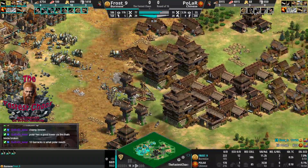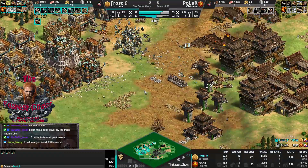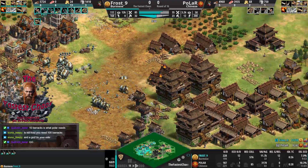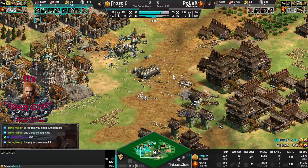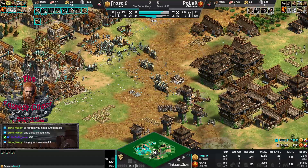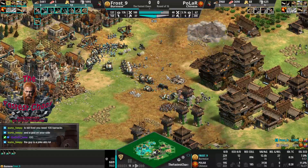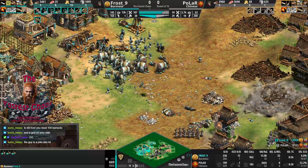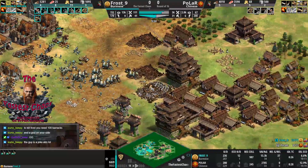Frost's position is liked overall, but Frost is completely out of food and is adding food eco now - though there isn't much space. It's going to be tight on space. If he can't get that food eco up, he'll be out of army very soon as he cannot produce anymore. Frost needs to win with this one death ball army - and if anyone can do that, it's Frost.